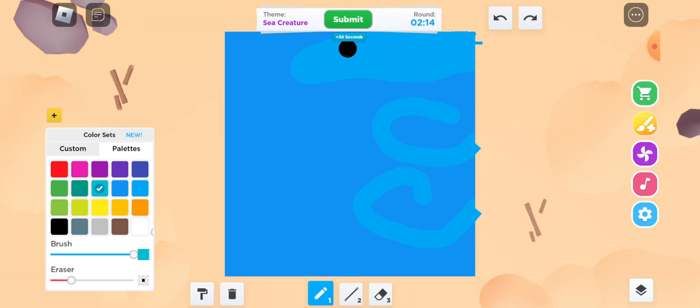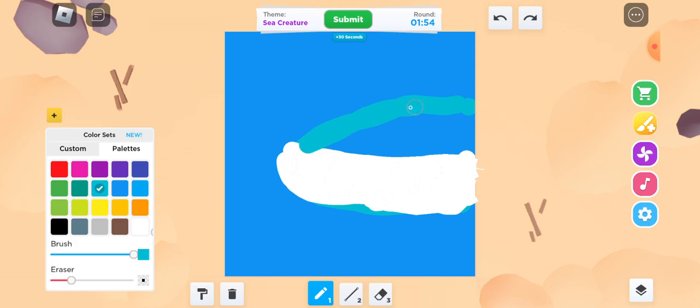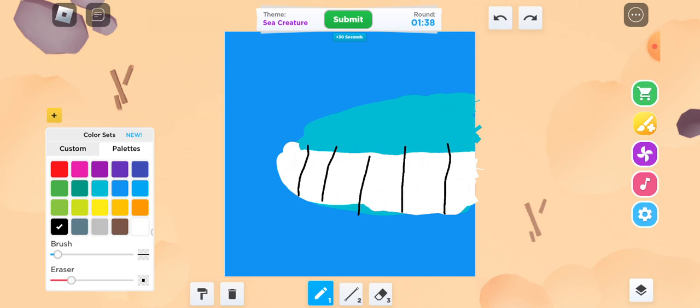Maybe not — let's make a better one. First, let's make a whale — it's a sea creature, so let's make a big blue whale. There we go, maybe white at the bottom, and black lines on it — little teeth, yeah like that. And like the belly area.